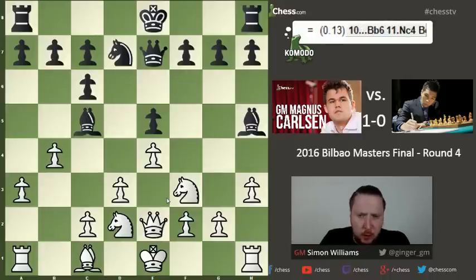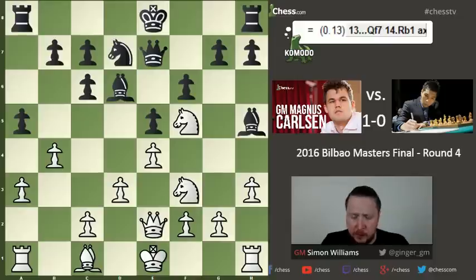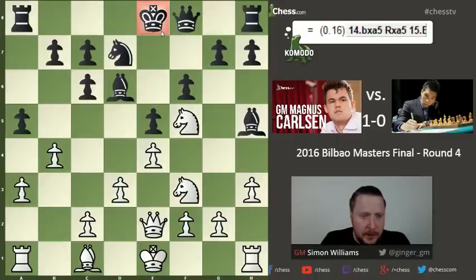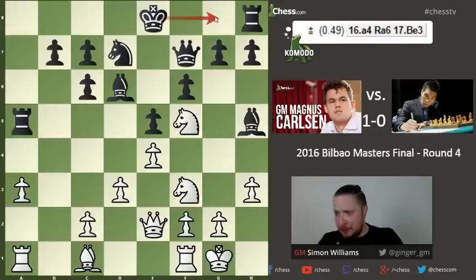They go into a maneuvering stage. Magnus gains space with b4, kicking the bishop away, then we see the knight maneuver: it comes to c4, then e3, snaking its way toward f5. Wesley So tries to get counterplay on the queenside, but black's queen ends up on a rather uncomfortable square. White gets his king castled and black goes queen f7, aiming to castle.